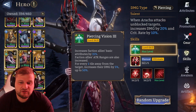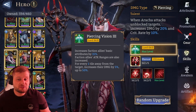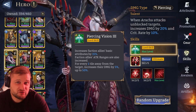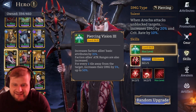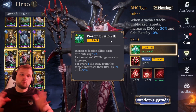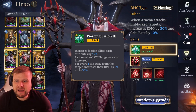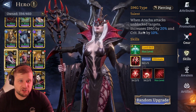Her lord skill is fantastic for your team — it increases faction allies' basic attributes by 15%, and faction allies' attack ranges are also increased. For every one tile away from the target, it increases their damage by 5%, up to 50%. You can imagine how good that is with Toriel — basically capped out the whole time. The extended attack range is one tile forwards, not wider, but it can really help you maneuver certain maps differently, especially for healers like Nissande.